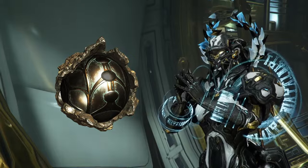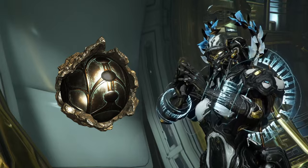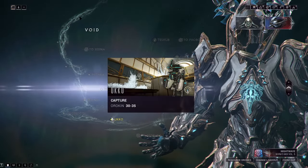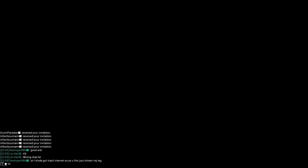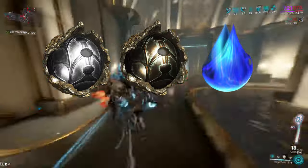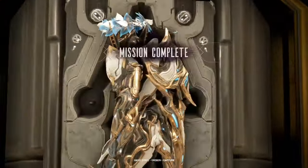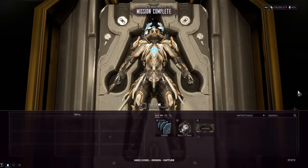Meso relics, like Lith relics, are also obtained in a lot of ways. Some prefer doing it in a specific rotation in disruption missions, but I recommend doing the capture mission Okko in the Void using the same method as the Lith relics. The one downside is that this mission has a 33% chance of either dropping a Meso relic, a Neo relic, or an Ayah. This can only be considered a downside if you're trying to farm a specific Meso relic, but if your main goal is to get as many relics as fast as possible, this method is still the fastest.